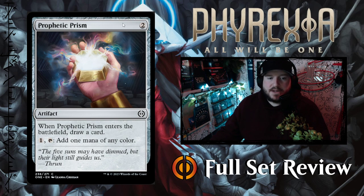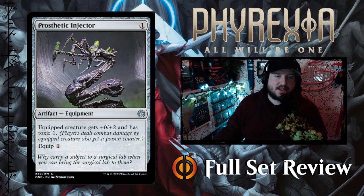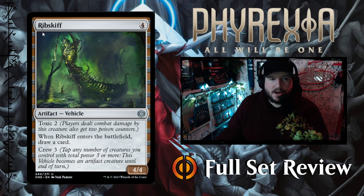Next up we've got Prophetic Prism — a reprint for two colorless, you get an artifact. When Prophetic Prism enters the battlefield, draw a card. Then you can tap and pay one to filter mana into any color you need. Next up we've got Prosthetic Injector — one colorless for an artifact equipment. Equipped creature gets plus two plus two and has toxic one, and the equip cost is one. I think this is great value — one mana to cast, one mana to equip. If you're playing a Boros equipment deck, this is a pretty good include.